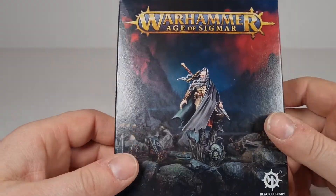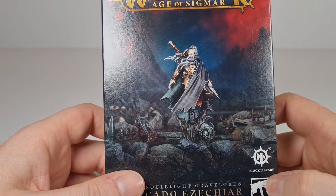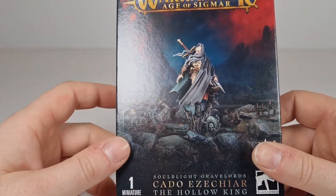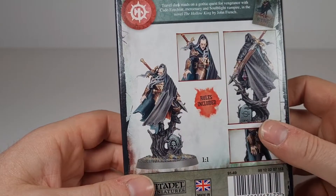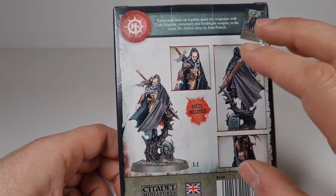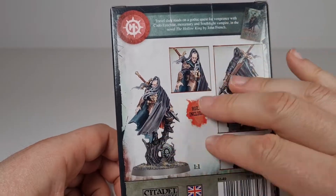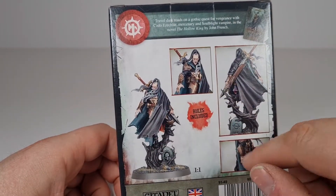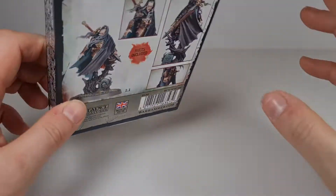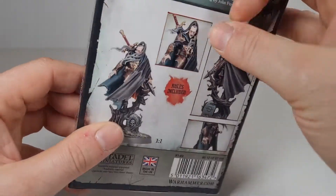I believe he is a character from a new Black Library novel. And this is a really beautiful miniature. Anyone that has bought Warhammer Quest Cursed City — it just reminded me that I would love to get some sort of a rule set to use this in Cursed City. Maybe they will come, who knows, the way Games Workshop work now.